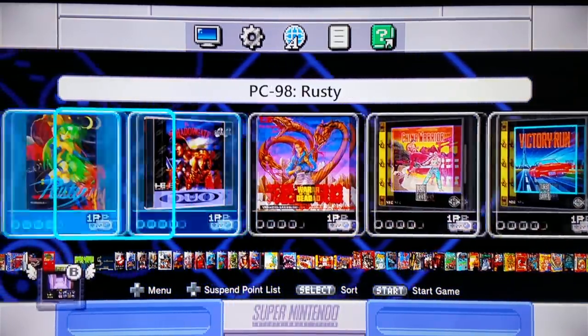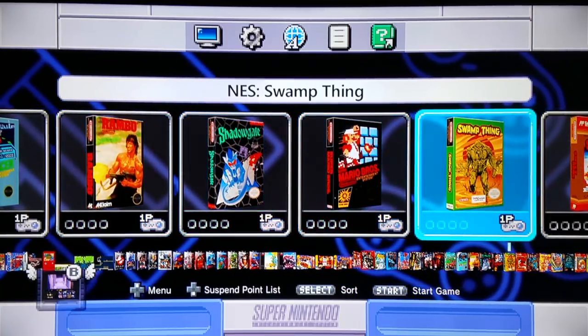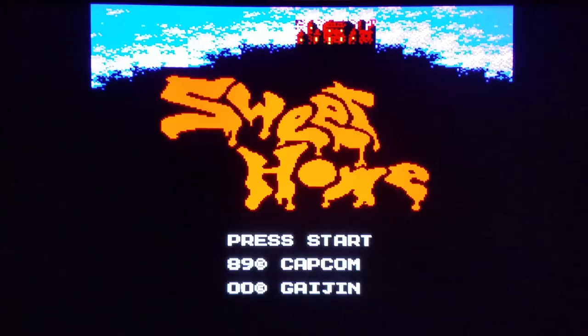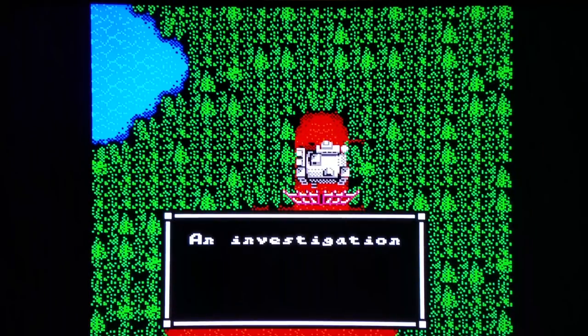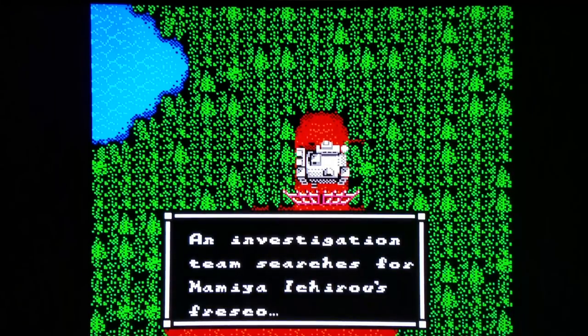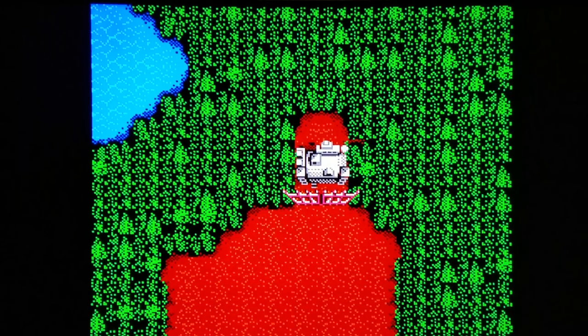Now we're moving on to an NES classic — a fairly unknown game made by the great company that went on to make the Resident Evil games. It's called Sweet Home. If there's any game that is the ground foundation of a Resident Evil game, it is none other than Sweet Home — the great action RPG that came out on the original Famicom by Capcom. I'm playing a translated version right now. This game really should have been on the NES Classic, at least the Famicom Classic. The ideology here certainly went on to be part of the Resident Evil theme.